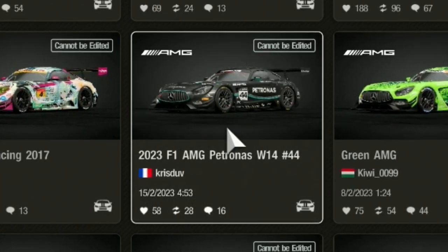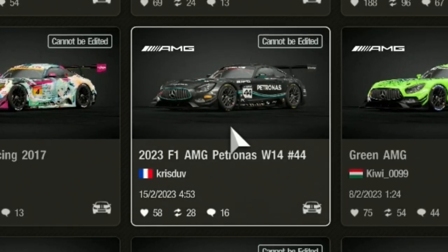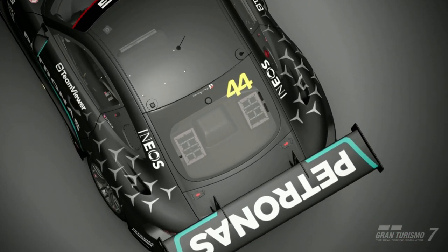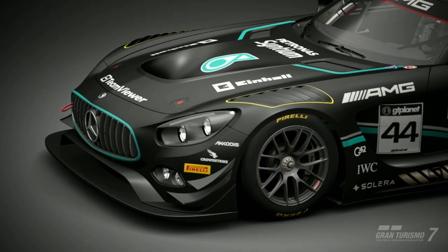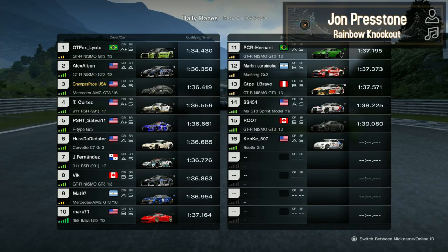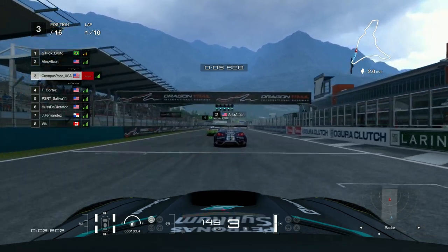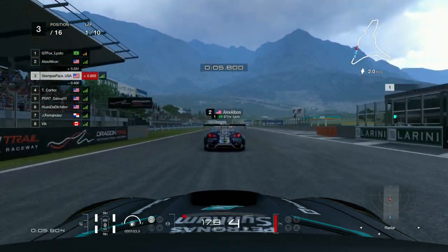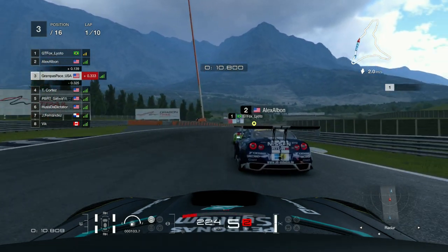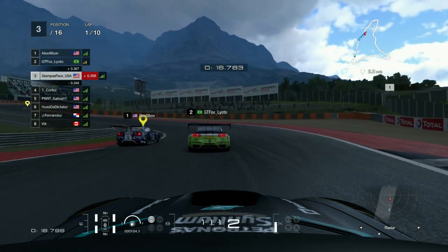After that I went online and got a new livery made by Chris Duve from France — a really good livery of the W14, the Formula One car for the next season. Jumping into the next race, that time got me into P3, which is pretty good. Something I noticed: this car had a really good launch right off the bat. Also, the weather had changed — this daily race had dynamic weather, but no rain whatsoever.